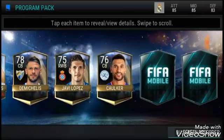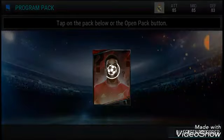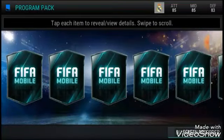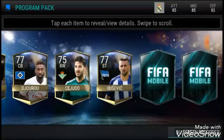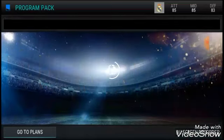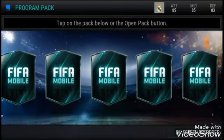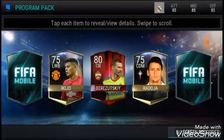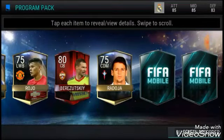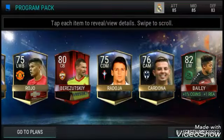No elites in that pack, but let's keep moving on. Hopefully we can get a 90-plus in one of these program packs. Nothing in that one — things have gotten a little cold here. Let's try to bring it back up. An 80 center back and an 82 left mid Bailey — that is our elite program player there.